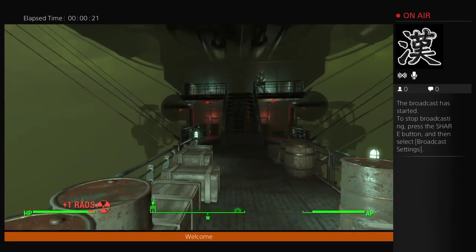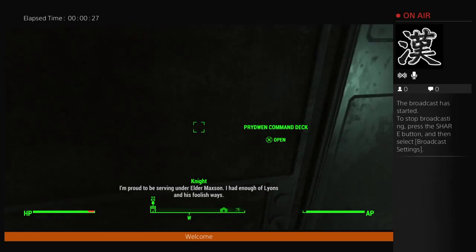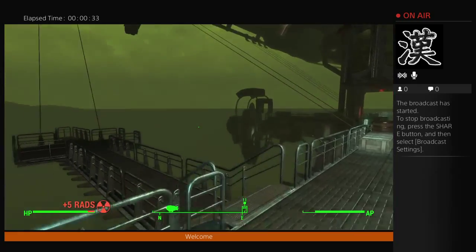What you will need to do is come into here on the Prydwen — sorry if I'm pronouncing that wrong. Go to the command deck, go up the stairs, and go straight to where you got your first piece of power armor from the Brotherhood of Steel.